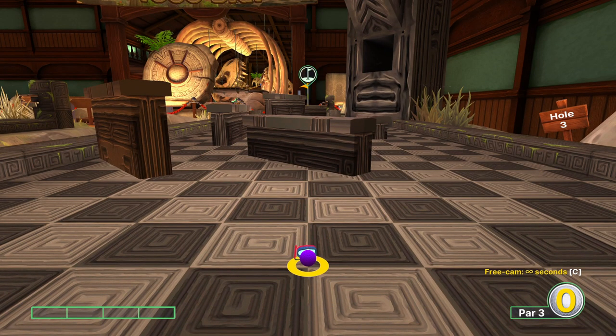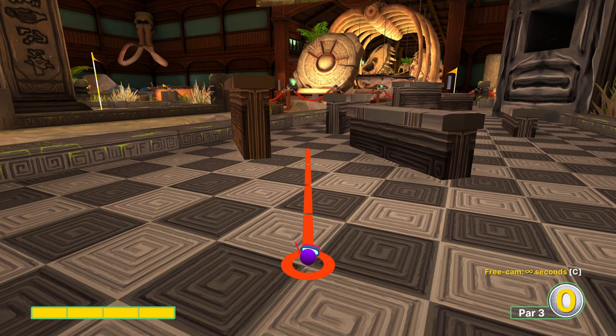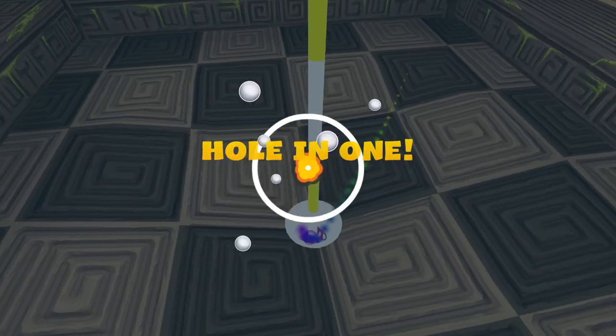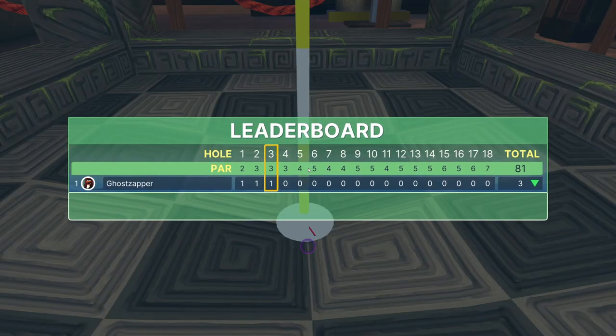Hole three. I need to go full power aiming at the tile three from the left. You want to be pretty careful here — you can hit the hole and not end up going in on the first pass by. Make sure you stay left on that intersection if you're going to miss.